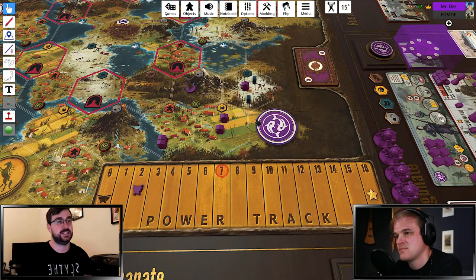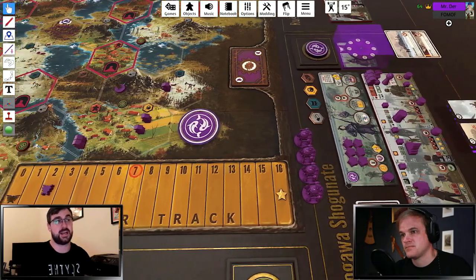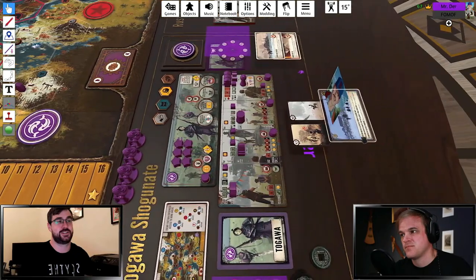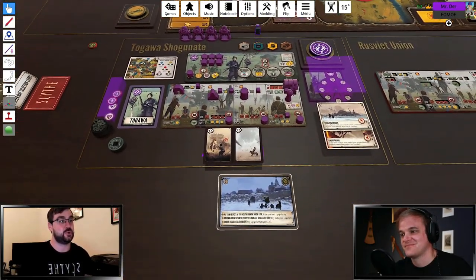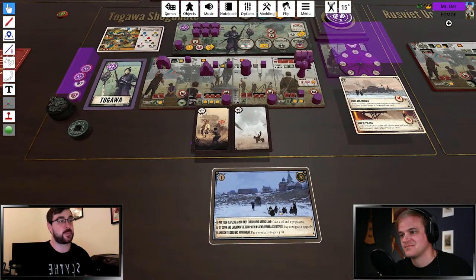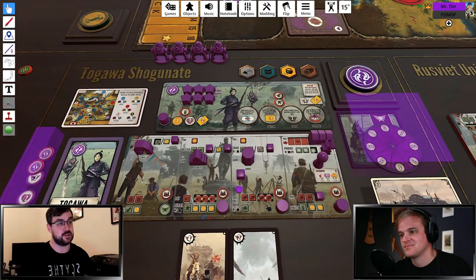This is where I would just do a move to the encounter, and we're hoping to get basically oil — any kind of resources. We got some oil. So the two oil is fine for popularity. And then we upgrade again, this time doing the produce and deploy. We want to try and get these mechs down to a more reasonable cost.